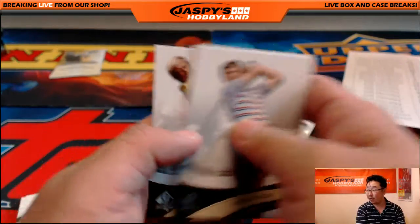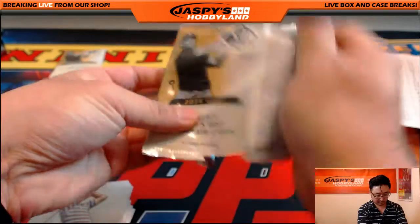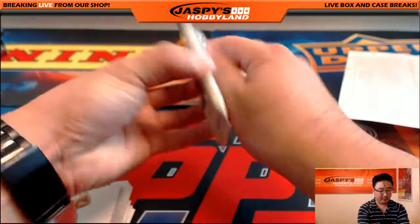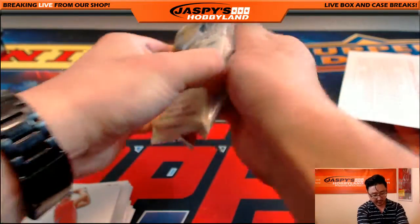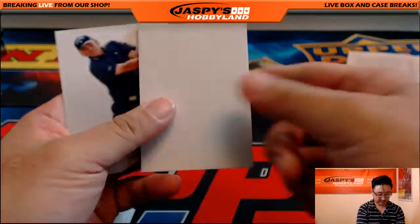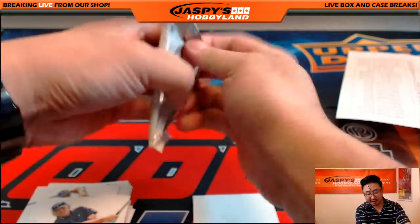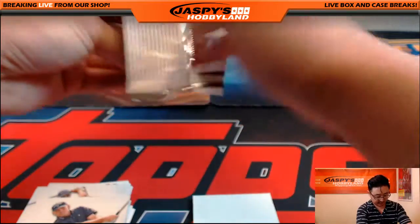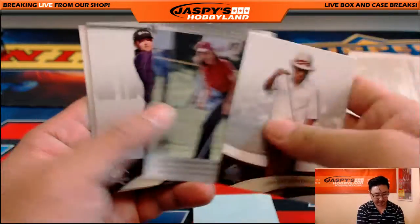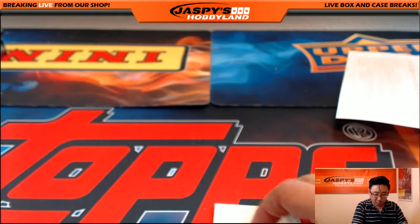We may encounter another numbered card in here. This feels like — is this a relic? No, I think it's just a filler card. There's Thomas Bjorn in the back. And the last pack for you, Jeff Tensley — Chichi Rodriguez. I love his little thing that he does. Alright, and that's it. Got a rookie auto out of there, Jeff. Nice.